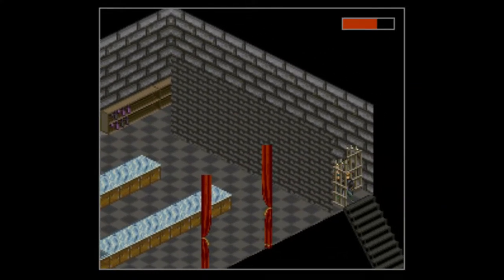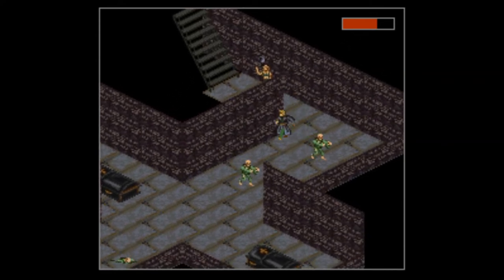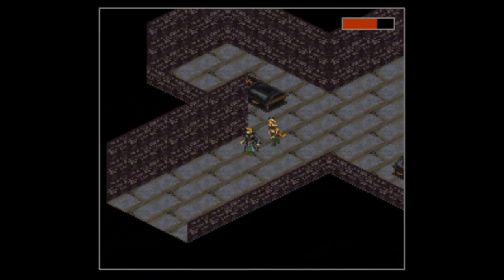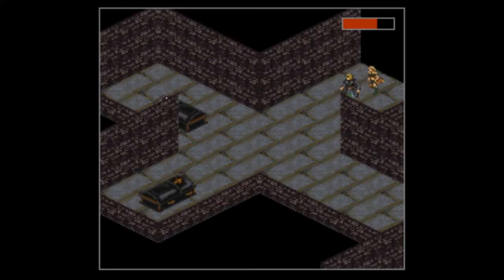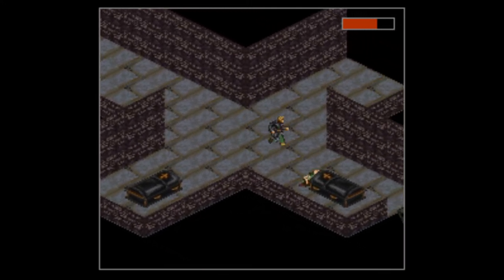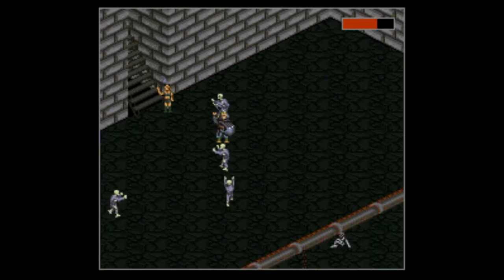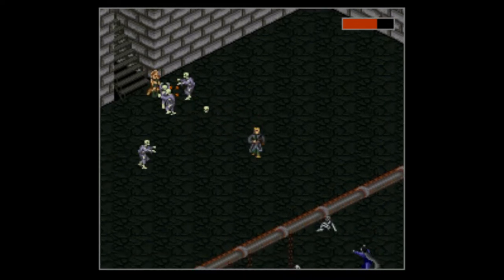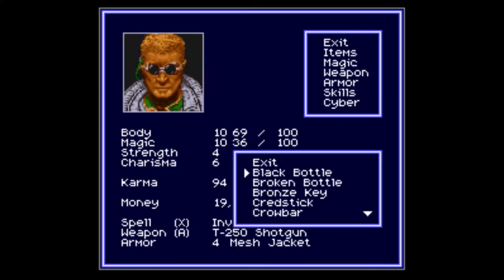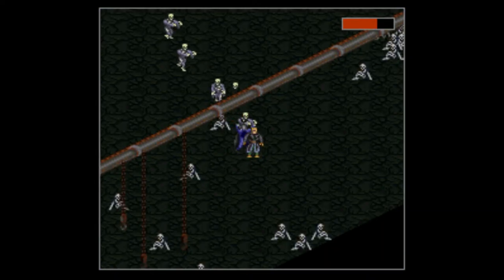Let's go see about our vampire friend. Remember how we killed him? I just want to see his corpse, kind of to remind myself of what we've done on our journey. I cast invisibility on Kitsune so she won't get attacked or accidentally die. Oh wait — what are you doing here? You're supposed to be dead! We killed you!